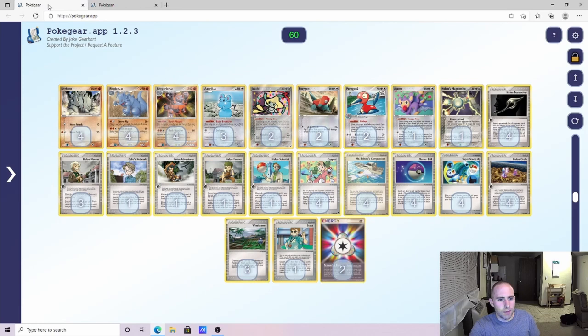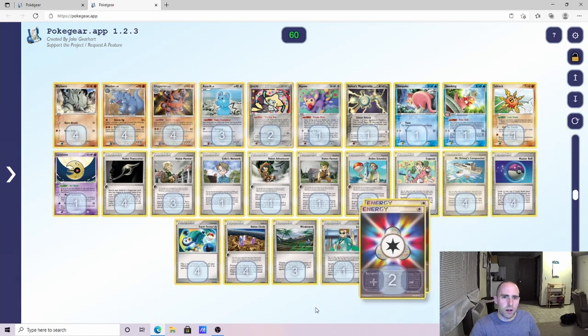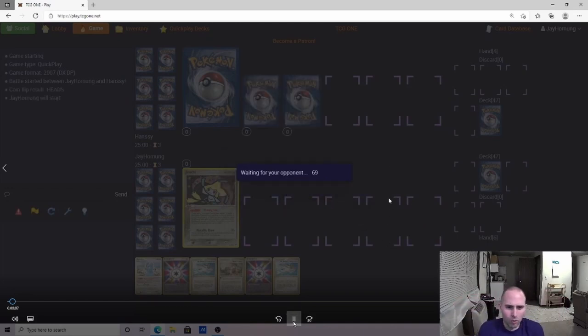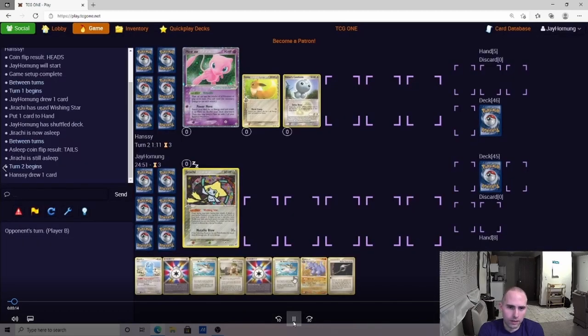Anyway, the first list is what I played for the first four games and the second is what I played in the last game. Let's jump right into the games. We get a pretty good opening with Jirachi — we have the Azuril too, but not a whole lot going in our opening hand. We're hoping to find a Transceiver or Mentor, and we do get the Transceiver.